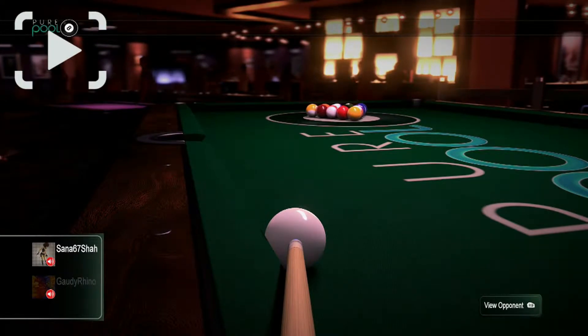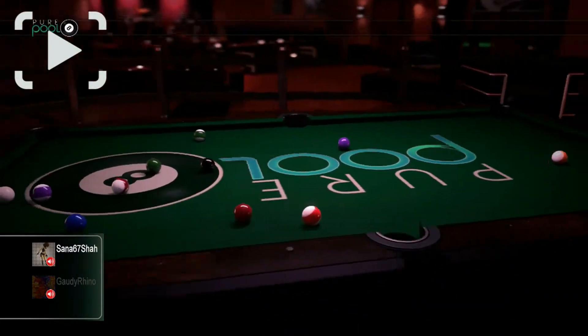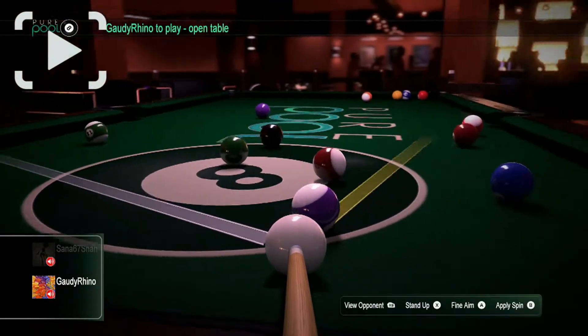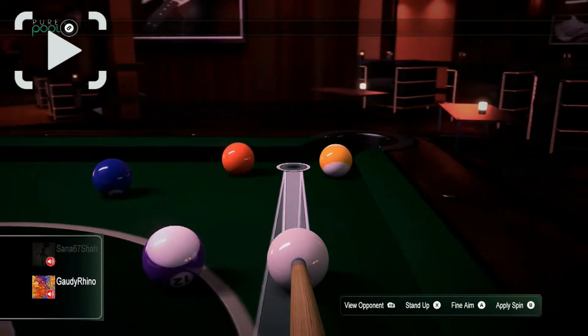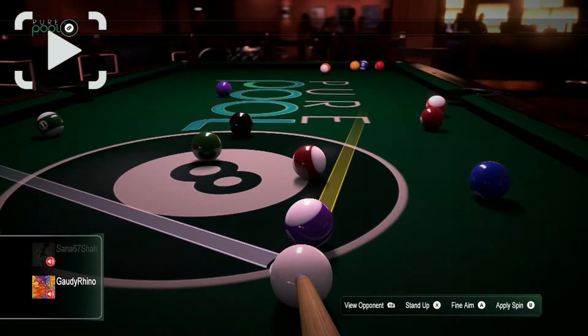Welcome to another exciting round of pure pool gameplay. I am Billiard Man and we are starting off here with Sana67Shah breaking. They have left the table open so I have an option of either the stripes or the solids. Looks like really my only option right now is the stripes, so that's what I'll be going for.